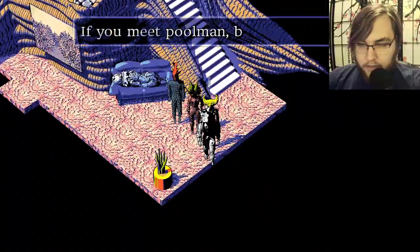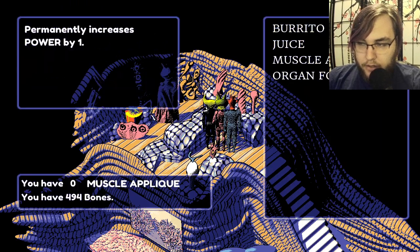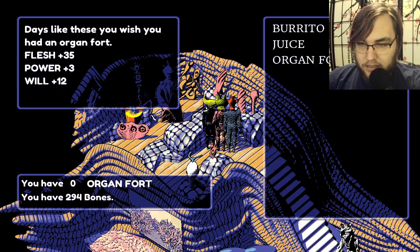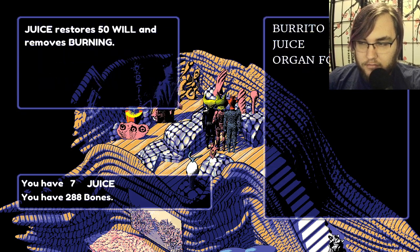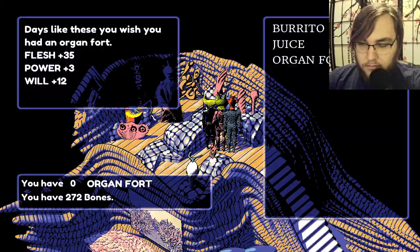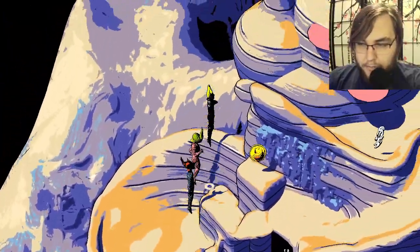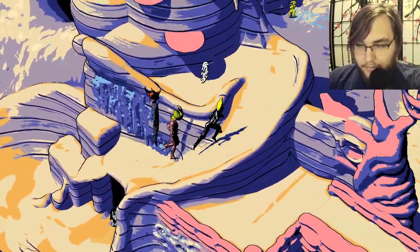It all comes down to thoughtful use of comestibles. If you meet pool man, burning is effective. Burrito and muscle applique. Tastes like this? You wish you had an organ fort. They only have the one — that's okay. I've heard 'bones' as a way to refer to money before, but maybe that's just weird.